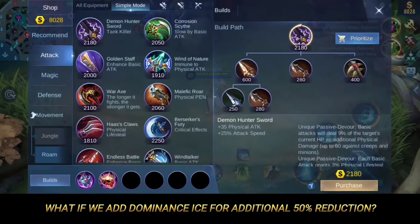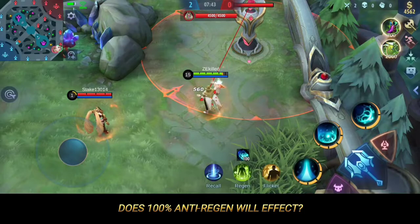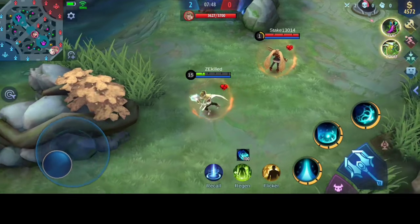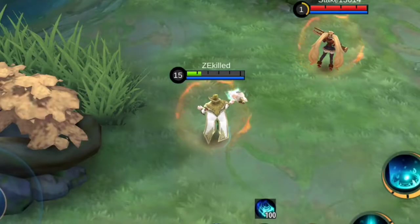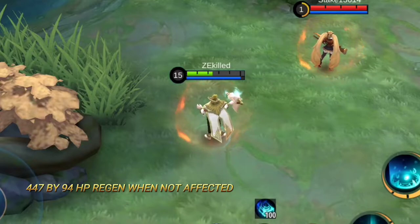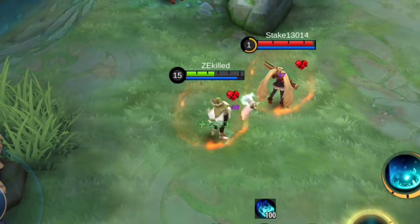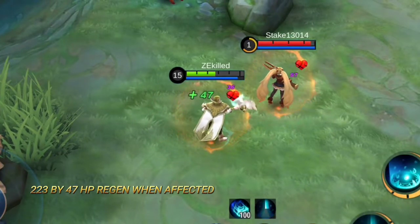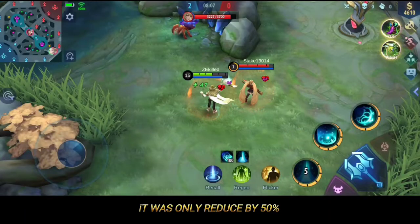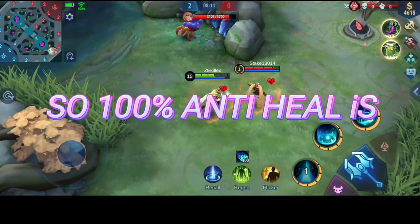What if we add Dominance Ice for an additional 50% reduction? Does 100% anti-regen take effect? With both items, HP regen when not affected is 447 by 94, and when affected it's 223 by 47 — it was only reduced by 50%. So 100% anti-heal does not stack additively.